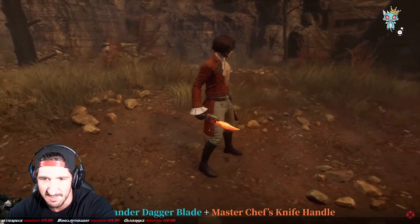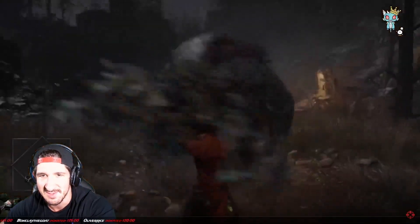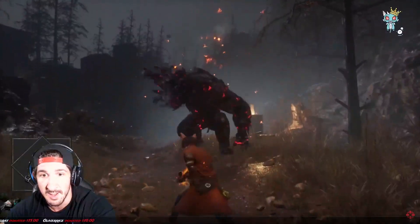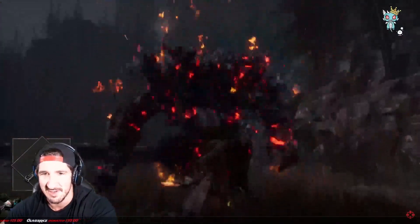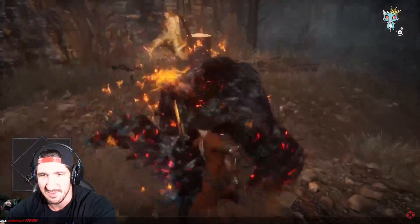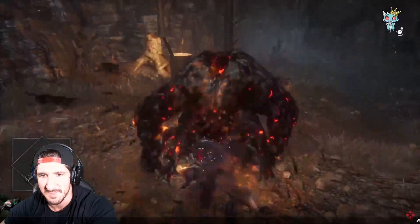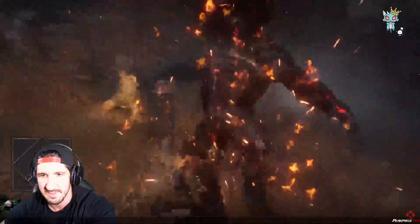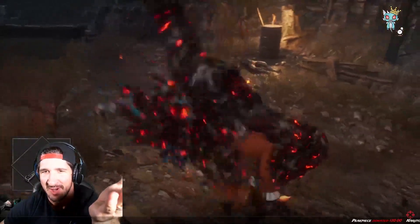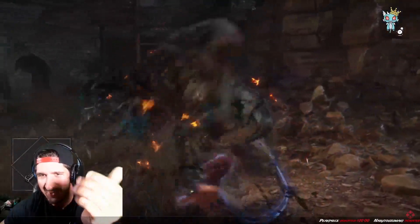All right, now we're going into the Salamander: dagger blade with the master chef's knife handle. It's like a little knife. No way — oh my god, talk about having some dexterity on you! Look at that. Absolutely, but your range has got to be so low — you've got to be right on them. Damn. Just for those watching, I did not see this monster in the demo either, so I don't know what monster this is.